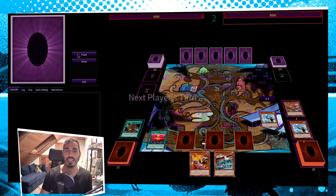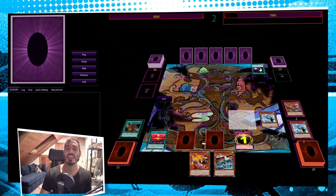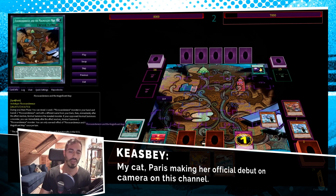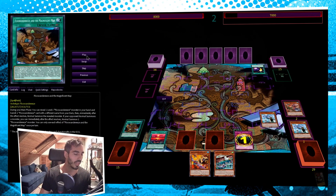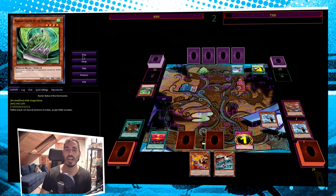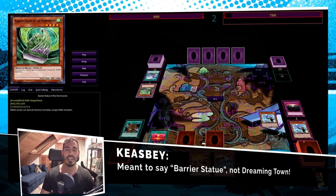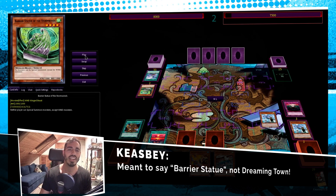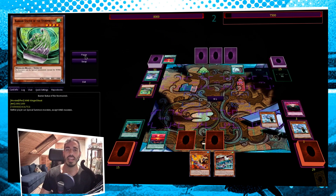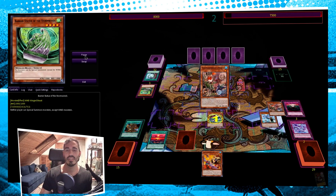So we're going to set a bunch of stuff and pass to our opponent. We are going to immediately fire off Anti-Spell Fragrance, which is going to eat a Cosmic Cyclone. Something I did mention in the deck profile is that sometimes Anti-Spell Fragrance is really good because it'll eat a Cosmic Cyclone that would have otherwise hit a Dreaming Town or a Map. And our opponent is going to banish out the Barrier Statue of the Stormwinds to grab a copy of Map. So currently our opponent's hand is Map and three unknowns.